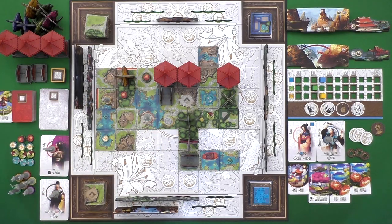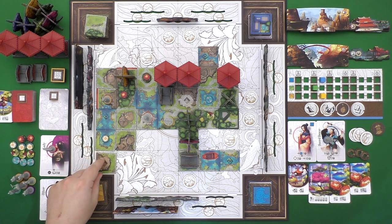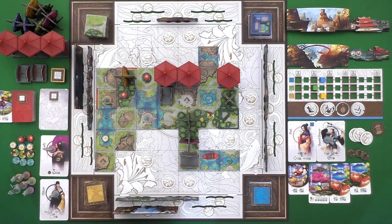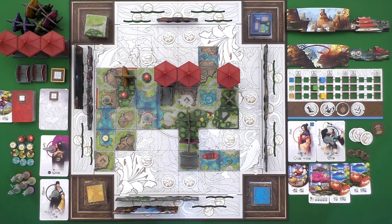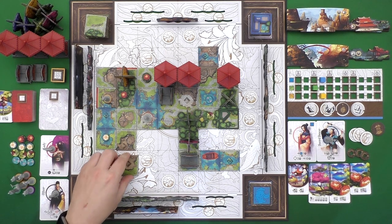Here's how the game works. On your turn you're going to have two major options: you can either build up the garden or decorate the garden. To build it, you will take one of the tiles from one of the four piles in the corners, as long as there is a face-up tile showing there — sometimes there won't be. You can take one of those and place it somewhere onto the main board, the garden that you're all building together.